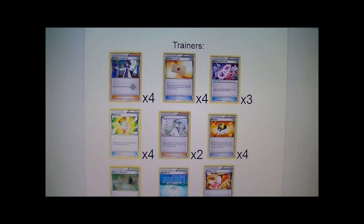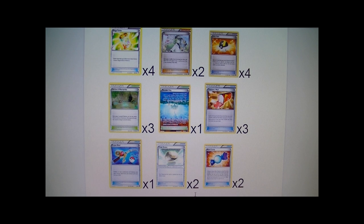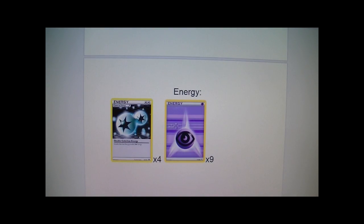Now moving on to trainers: we have four Sycamore, four Professor's Letter — which can be substituted for Trainer's Mail — three Mewtwo Spirit Links, two Mega Turbo, and four Ultra Ball because you definitely need to get these Pokemon out quickly. We also have Shrine of Memories for damage change, Parallel City, Trainer's Mail, one Super Rod to get stuff back, two Float Stones to maneuver your Lunala, and Rare Candies especially for Lunala. Energy is four Double Colorless and nine Psychic.